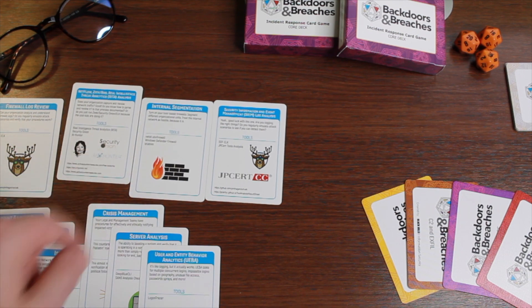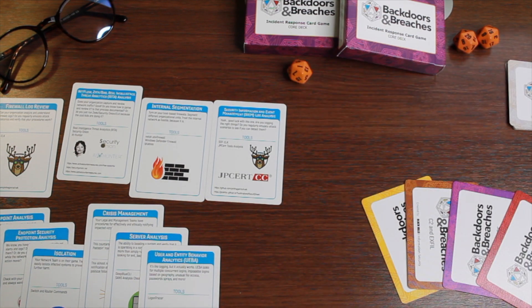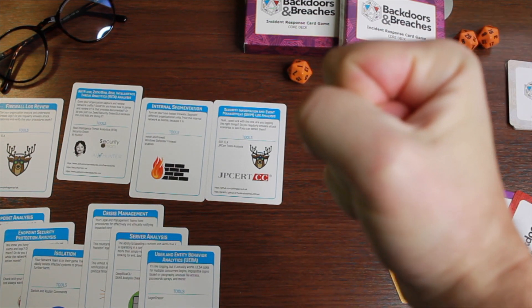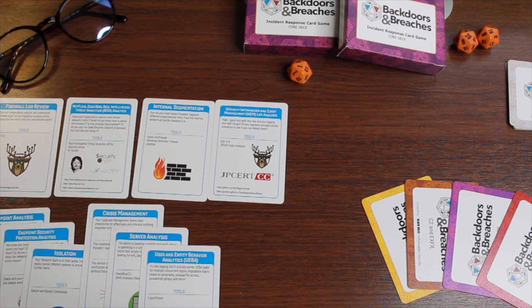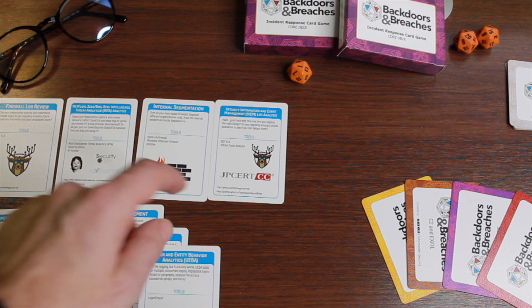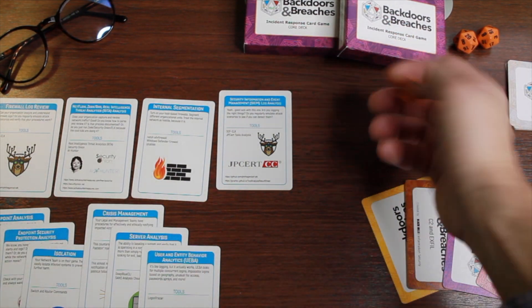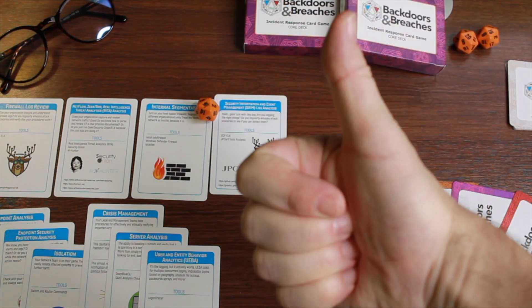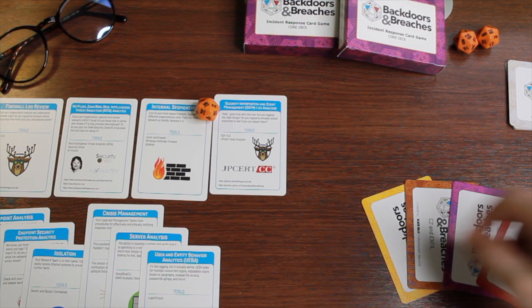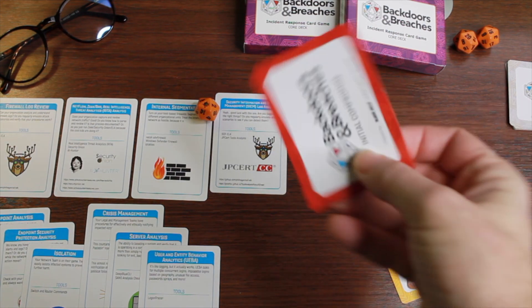They have all these procedures they can execute. They select one and then roll a 20-sided die, also provided by Black Hills. If they get less than 10, that process fails and the incident continues to develop. If they get more than 10, that procedure worked correctly, and the Incident Master turns over one of the four cards. The goal is to turn over all four cards, but really the win condition is going through the entire incident itself.